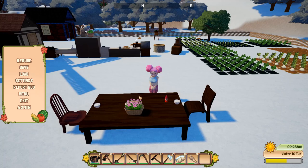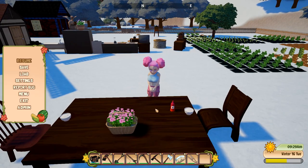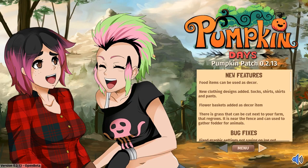Because Milky is very poor, unfortunately we're just eating rice with cilantro — yes, that's all we eat today! Hi everybody, this is Milky. Welcome back to another Pumpkin Days let's play. Today we have some new features added in Pumpkin Days.